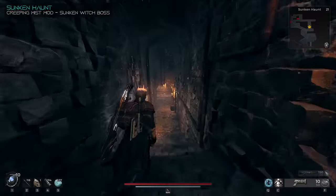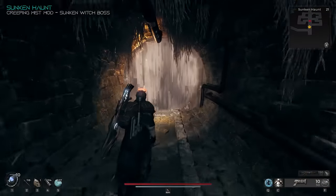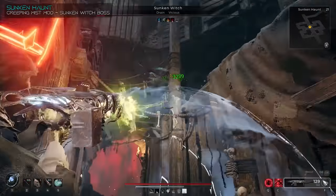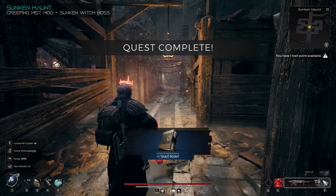Now we're back in the Sunken Haunt, and there isn't anything too special here besides a corpse drop, so pick that up. Then we're just going to be heading over to the boss, which is going to be the Sunken Witch. After you kill the witch, you're going to get the Hex Wreath material, which can be used to create the Creeping Mist mod.